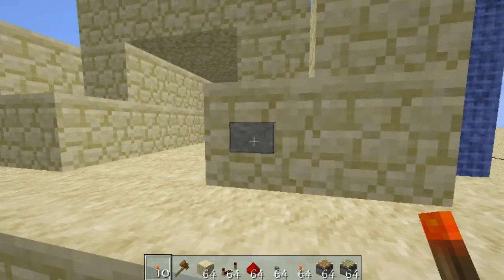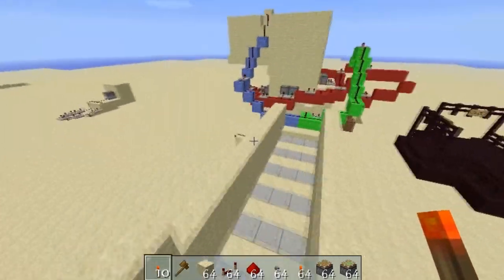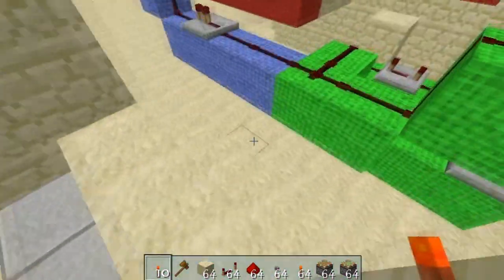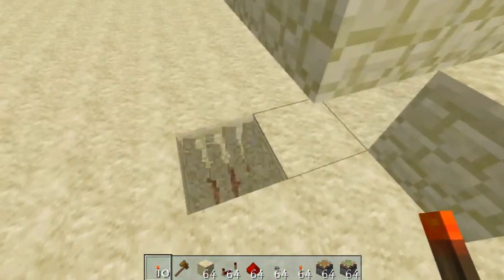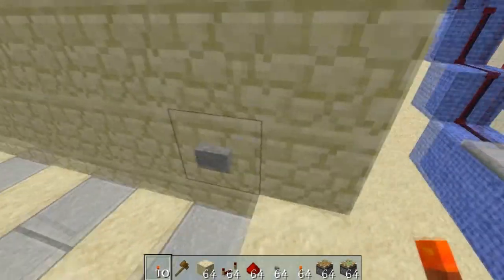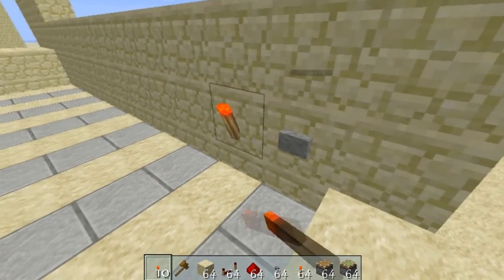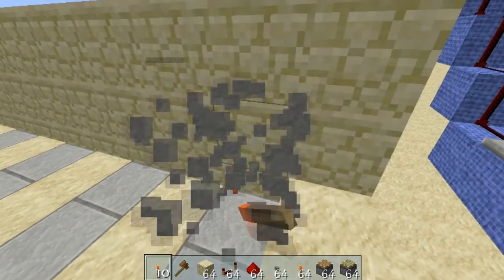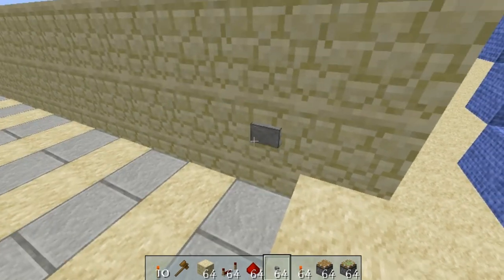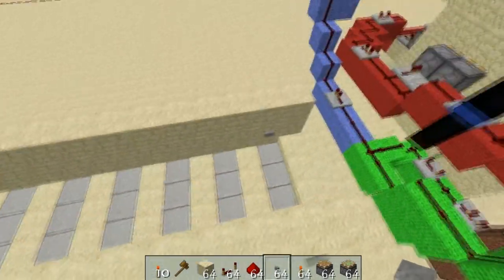A lot of it involves very simple redstone. Then you come across to this one here - this one looks like a very easy simple thing, and it is very simple, but you've also got to be very quick. It's simply just powered blocks powering a piston that's adjacent to it, all on a four-tick delay.